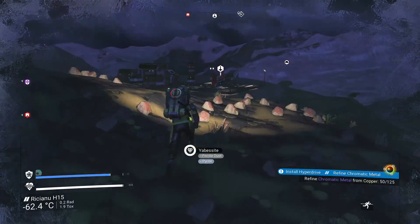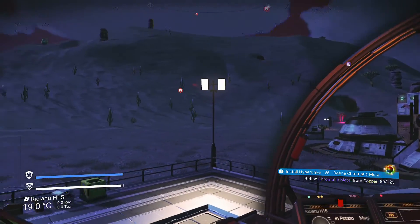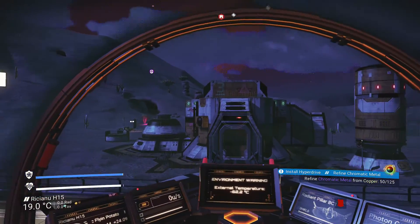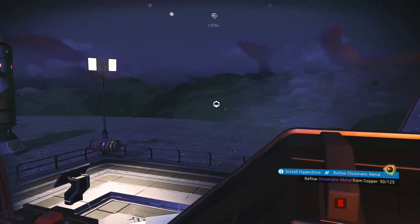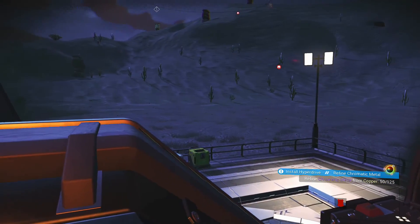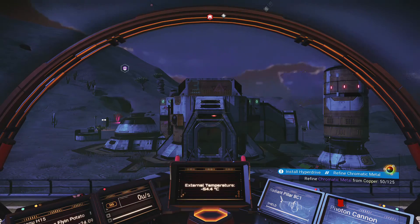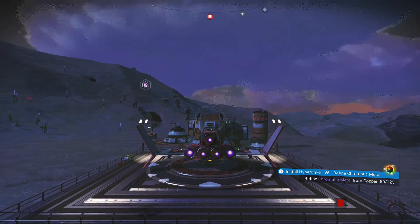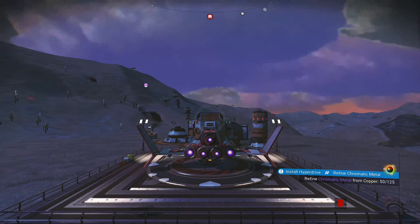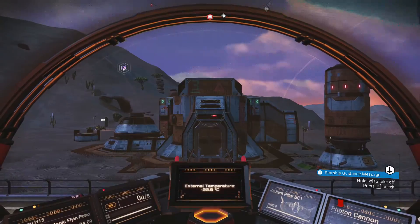We'll go ahead and try this with the spaceship. A lot of people do not like flying in first person view. I'm kind of mixed about it because I like to look left and right — even with the view range opened up to a hundred, you still don't get the full views to the side. So I bind my first/third person view on my spaceship to the zero key as well. Flying around and want third person view? Hit zero. Want to go back to first person to look left or right? Hit zero again.